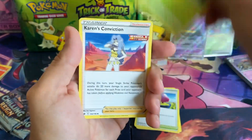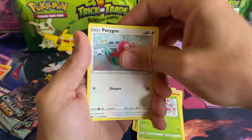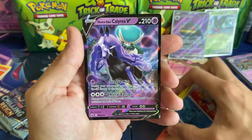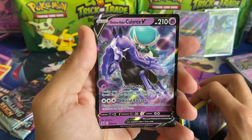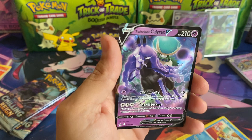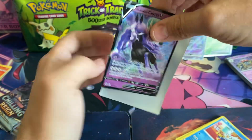Hope everybody's having a great week. Oh, we got the Shadow Rider Calyrex V — check that out, guys! This is not the secret rare that we're looking for, but that is still an awesome looking card!